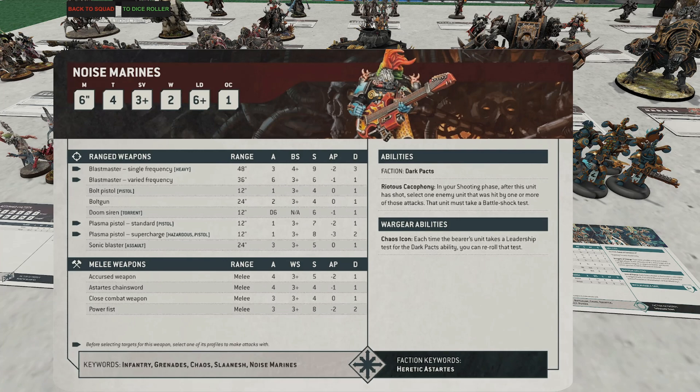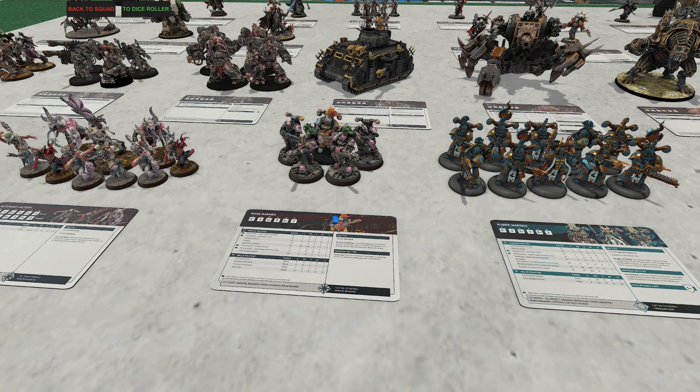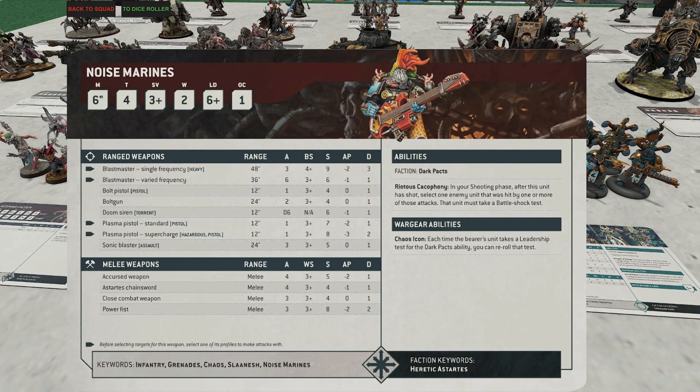Next up, Noise Marines. These guys are fantastic — they were great in ninth and continue to be in tenth. The big reason is how incredibly cheap they are at 85 points, making Legionaries look bad by comparison. You can give all of them a Sonic Blaster and one a Blast Master, which is essentially an autocannon: three heavy attacks, strength 9, minus-2 AP, three damage each. Sonic Blasters are upgraded bolters: always three shots, hitting on threes, strength 5, one damage each. The champion can carry both a Sonic Blaster and a Doom Siren flamer.